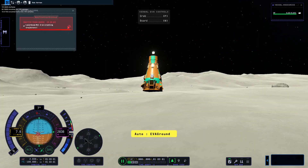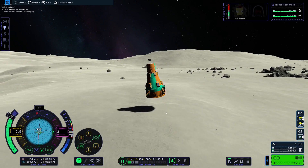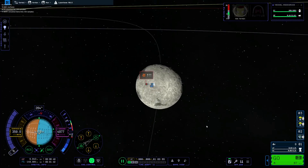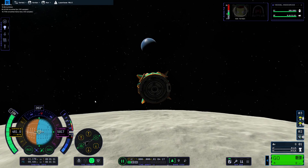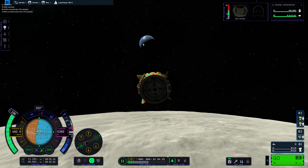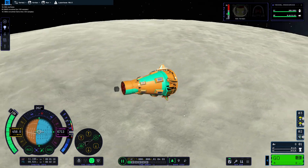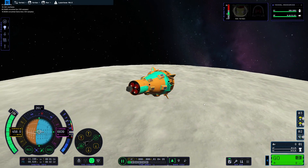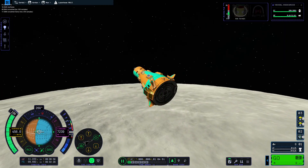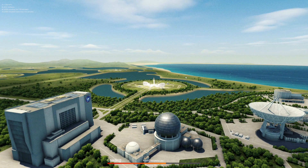We made it! We get Bob Kerman out for touchdown, then we board and take right back off. Going that fast doesn't seem viable — we're out of fuel. We used half our fuel to take off from Kerbin and the other half to slow down so we didn't run into the Mun. We can only use about 30 percent of our fuel to take off and head towards the Mun, but our launch was extremely stable.